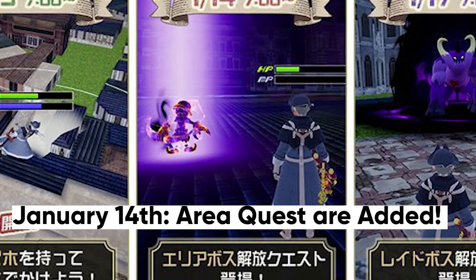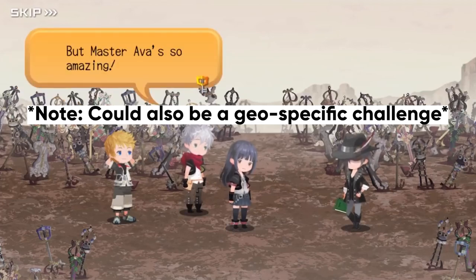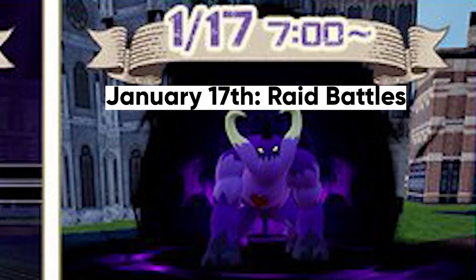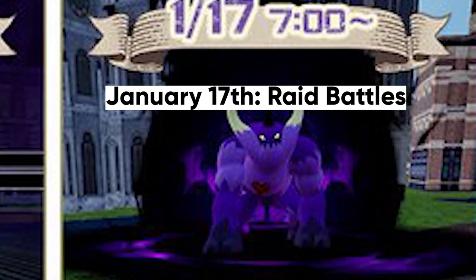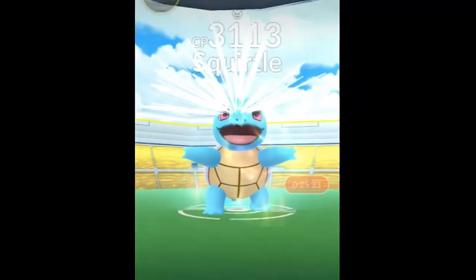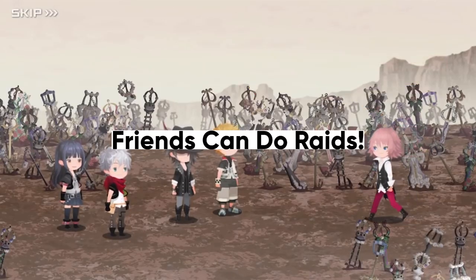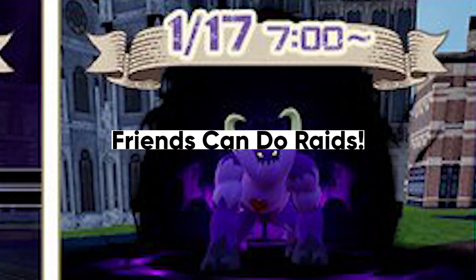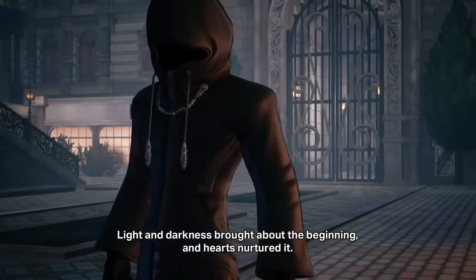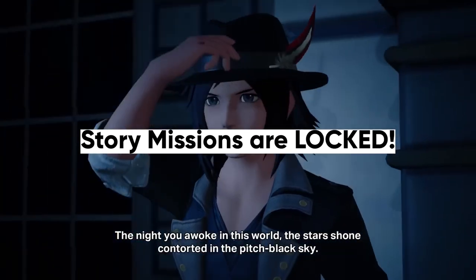On January 14th, the area boss quest will be unlocked. These are likely missions against smaller Heartless for players to take on — similar to Kingdom Hearts Union Cross, these are probably the in-between missions players will need to get through. Then on January 17th, raid boss quests will be available. The image shows the player character facing off against a behemoth Heartless, and this is likely where players can team up to face off against a massive Heartless enemy. Story missions are currently locked in the game, meaning those looking for narrative will have to wait until the final game releases.